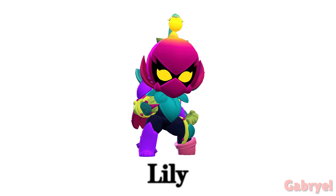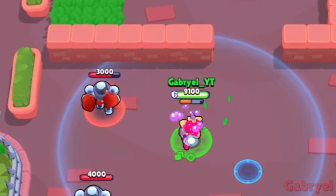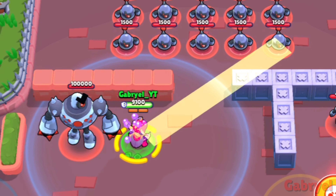Lily. Her Spiky Star Power doesn't run out until she hits an enemy. She can also do things like this.